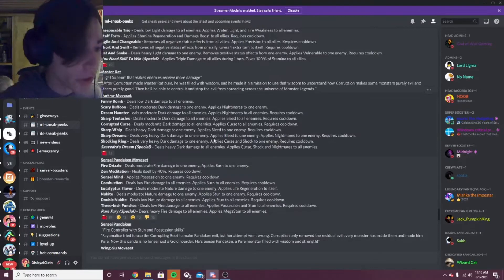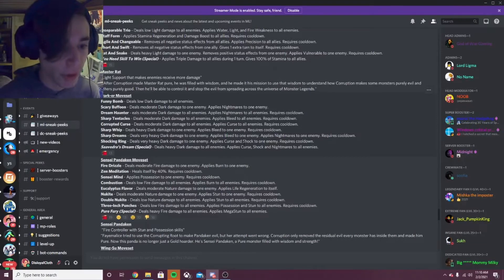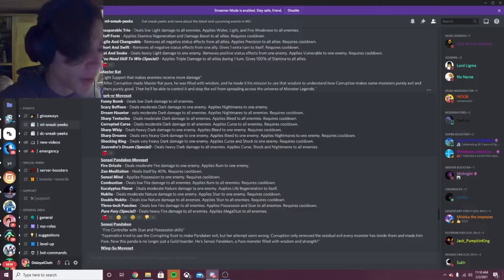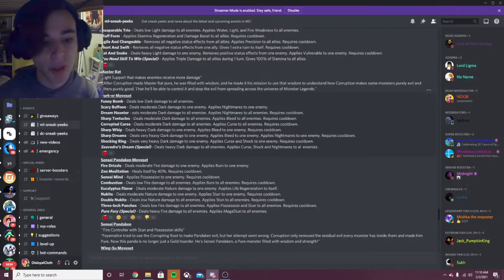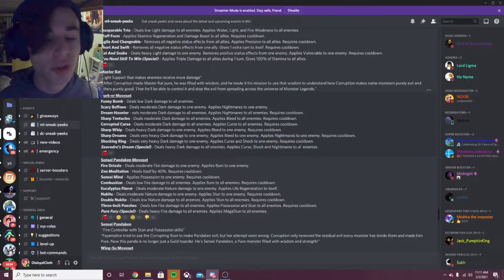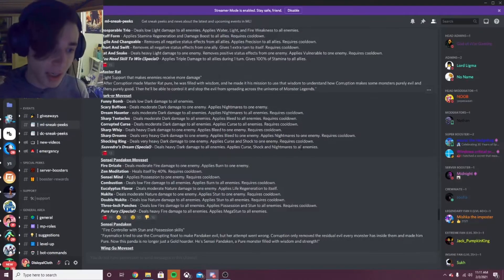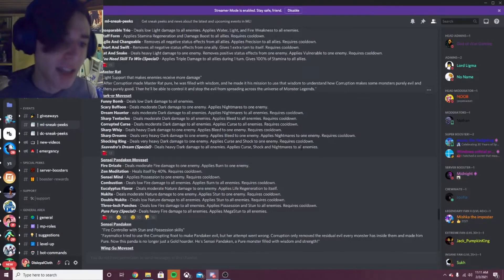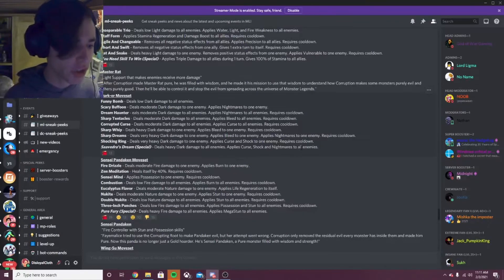Shocking Ring deals very heavy dark damage to one enemy, applies curse and shock — that's really good because curse is overall really good and shock works well with it. His special is Savadir's Dream — deals very heavy dark damage to all enemies, applies curse, shock, and nightmares to all enemies. His special is really good too. Overall this monster seems like an attacker, and it's going to be inside of the Free Legends Pass so he'll be super easy to get. He also kind of seems like a cursor — a cursor and attacker hybrid.